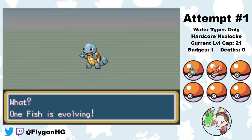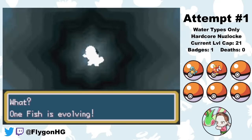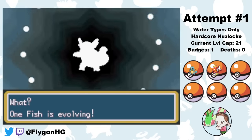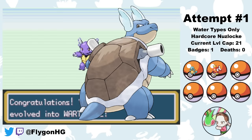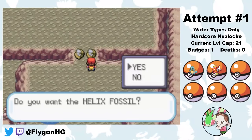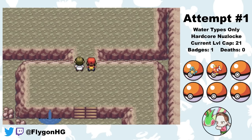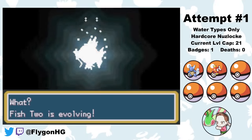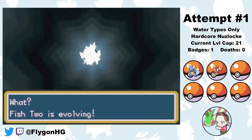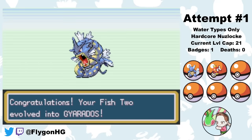Onefish evolves into Wartortle, growing a very bizarre fluffy pair of ears that will be completely abandoned in Blastoise's design — kind of an awkward phase. Then I make my way through Mt. Moon and pick up the Helix Fossil while a non-believer takes the Dome Fossil. After that, I go through the tedious grind of leveling up Fish Two to level 20, where he evolves into Gyarados. Fish Two evolved into Gyarados — that naming wasn't intentional, but cool.